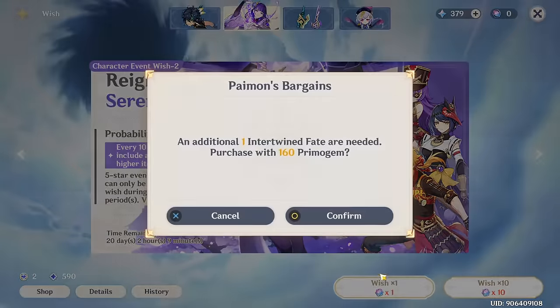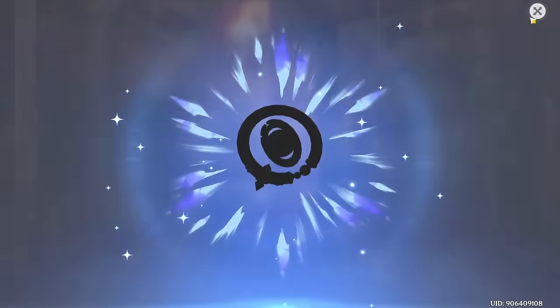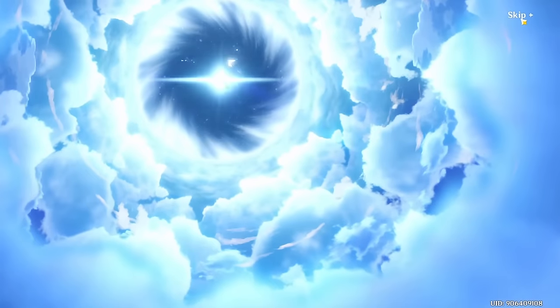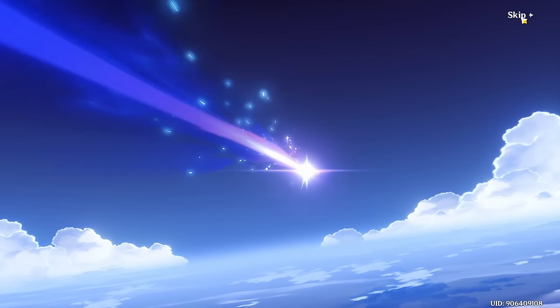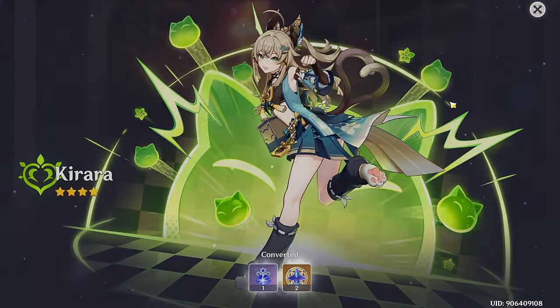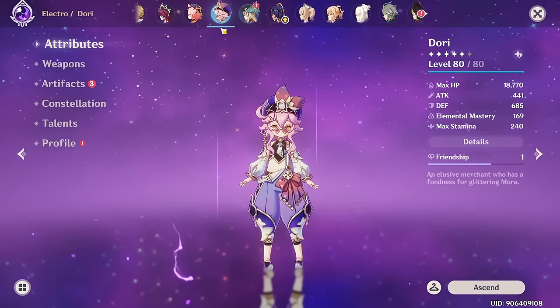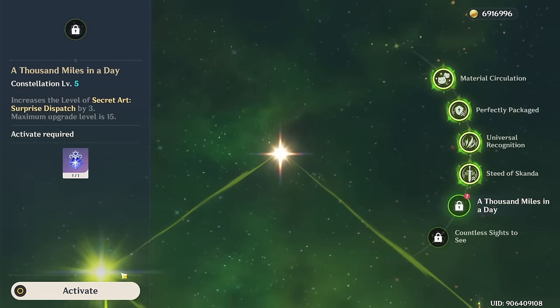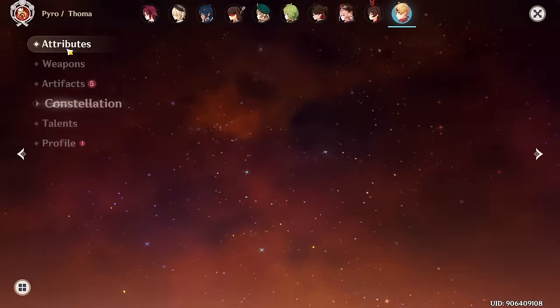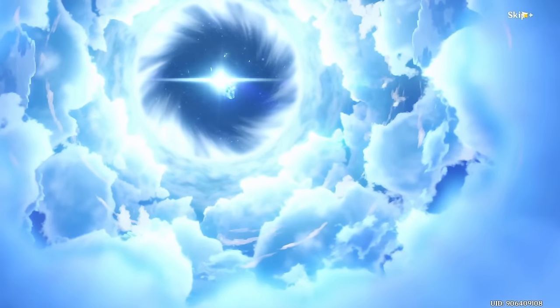And we get the bell. Now we're into single pulls. We only have two of these, so my hopes aren't very high. We have two standard pulls as well. Four star — Farazan constellation, and Kirara. I'll take Kirara constellations, she is usable. That is C5 Kirara. Also, that is Toma. Now we can level up. We'll deal with Toma later, I will need to build him.